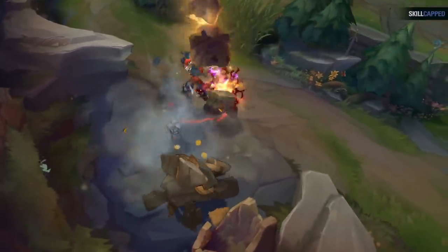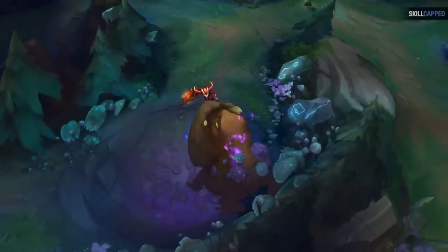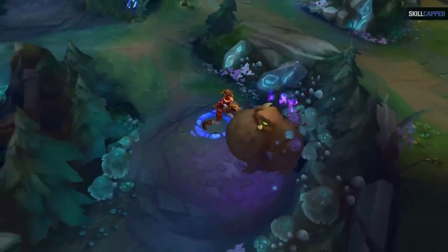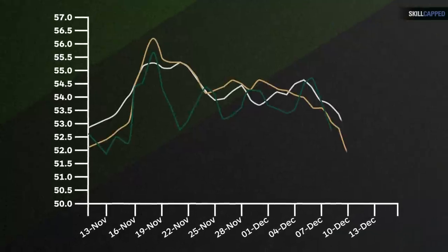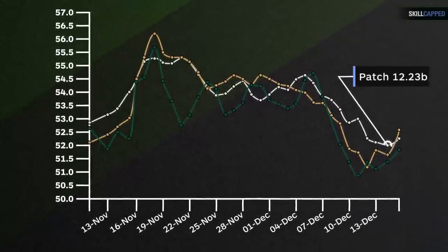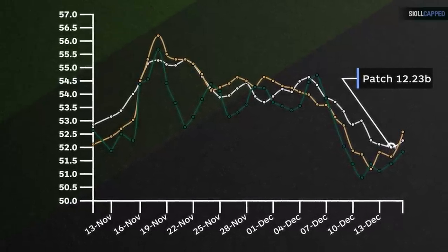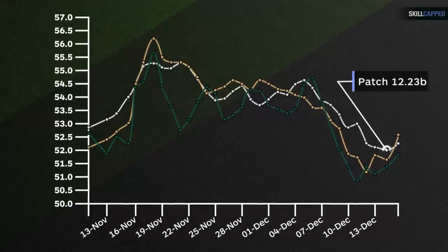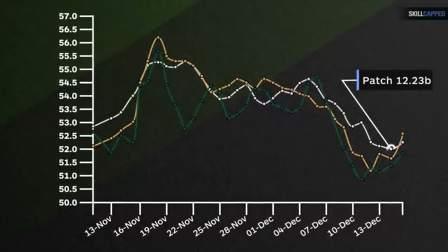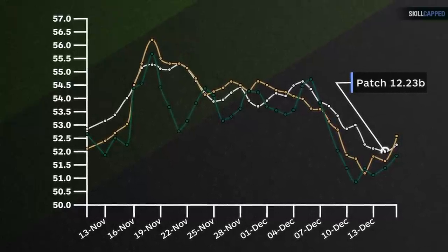The easiest way to prove this would be to take a jungler that always executes a full clear in their opening route and didn't get buffed or nerfed on that patch — in this case, Shyvana. She always full clears and takes early dragons, making her a poster child for this route. You can see how after the most recent patch 12.23B went live, which had those nerfs to jungle gold, her win rate actually increased across silver, gold, and platinum elo — still a super effective route throughout a wide variety of ranks.